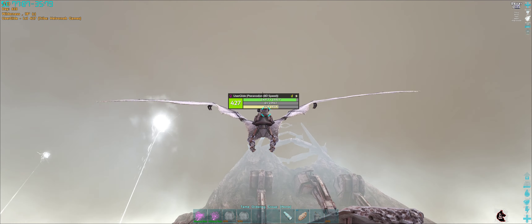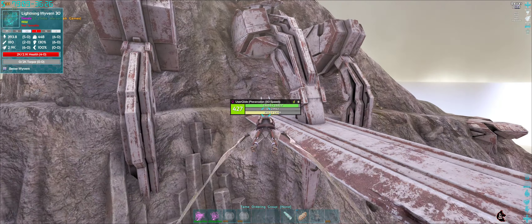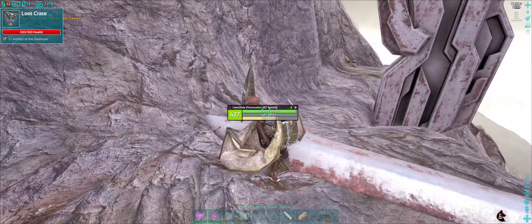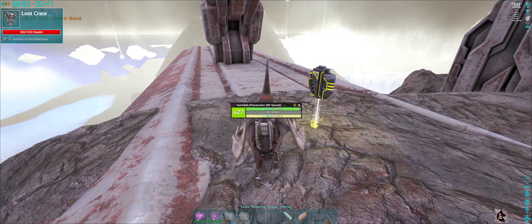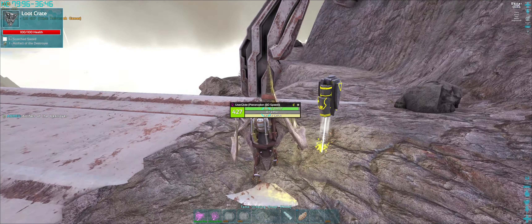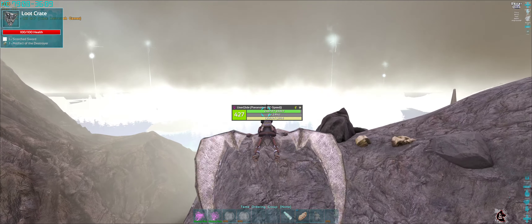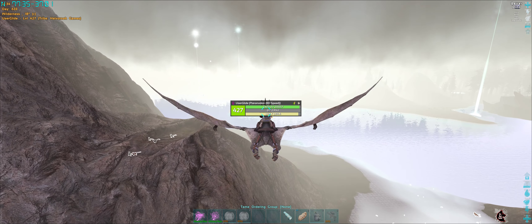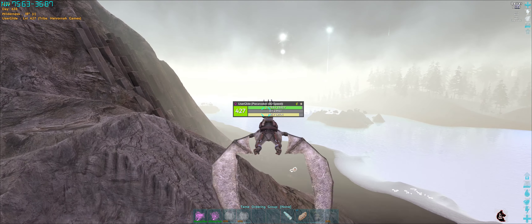I do want to go and grab that artifact of the Destroyer as well while I'm here. We'll get our stamina back - looks like there are sulphur nodes over there. I'm going to grab this artifact. You can get two if you had an otter with you, but I don't have one. So we'll do a figure of eight and go back the way we originally started in the opposite direction around the mountain. If there's nothing this time, we'll stick with our level 30 lightning wyvern egg.